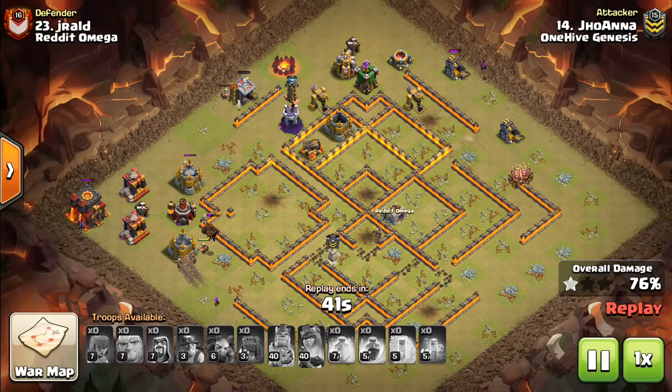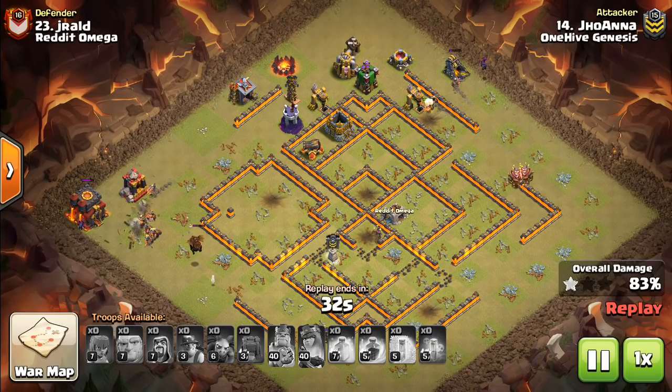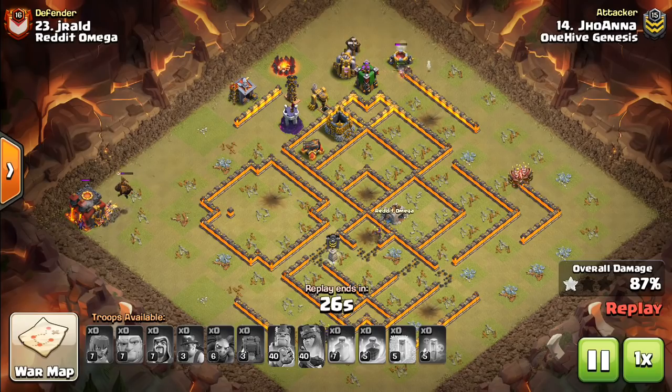And as a bonus, if the Town Hall's on the opposite side, you send in the Wall Wrecker. The Wall Wrecker can tank a little bit - you get some value from those hit points, and then the Wall Wrecker drops out more miners once it goes down. So that, in a nutshell, is the strategy. We have four attacks to take a look at today.